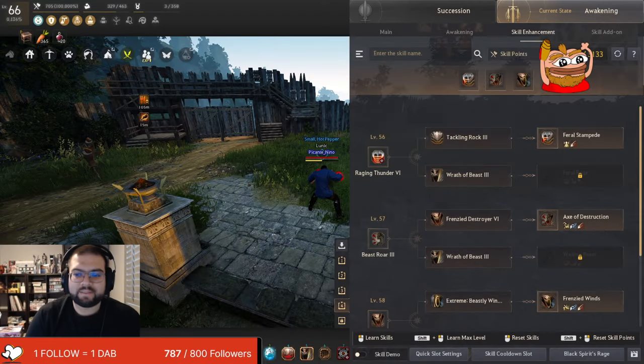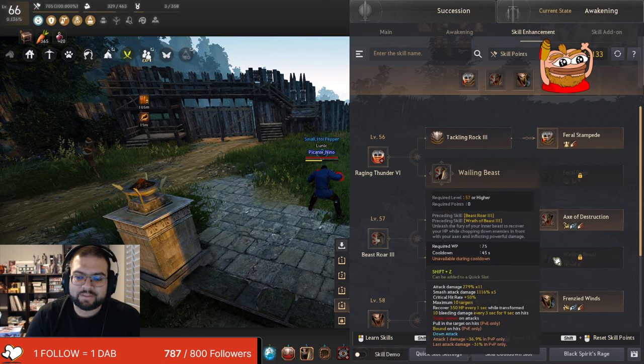Let's start talking about Axe of Destruction. It is a skill enhancement that replaces your Wailing Beast. Wailing Beast is an extra standstill heal that you basically die through if you use it in a 1v1. Or sometimes in a group fight you're not really doing anything with it other than healing. We already have two other skills that do that — Beast Roar and Aire of the Beast. Why do we need a third one? It's a little overkill, so let's just start running Axe of Destruction.